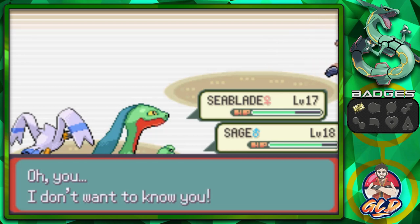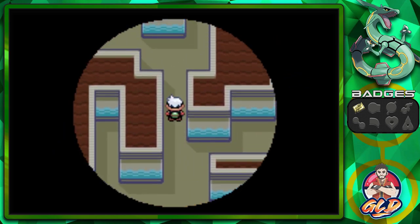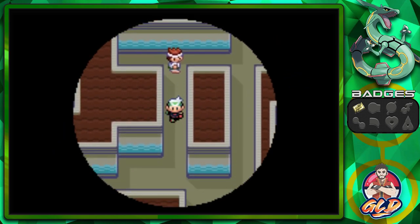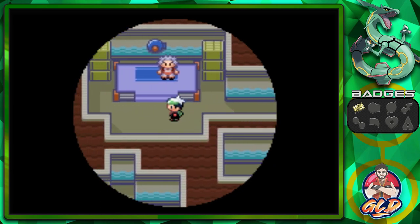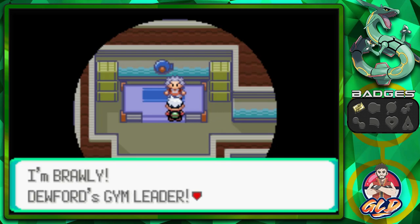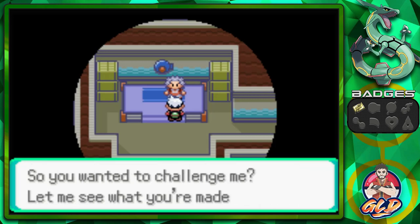We have defeated the double battles right here. I guess we're ready — we are ready, we're more ready than anything. Normally I would have a Ralts on my team to make sure I defeat Brawly, but since I've got our good old buddy Seablade it will be easier. Let's go ahead and talk to this guy. 'I'm Brawly, Dewford's Gym Leader. I've been churning to the rough waves of these parts and I've grown tough in the Pitch Black Cave. So you wanted to challenge me — let me see what you're made of.'